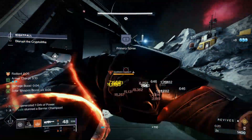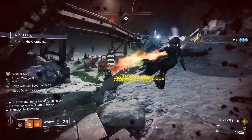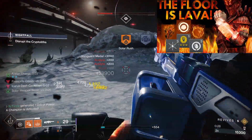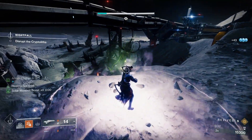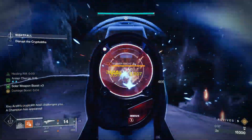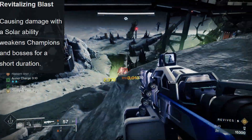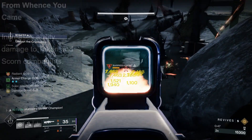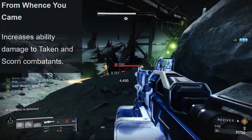They don't have much in the way of hidden gem exotics, but I will highlight some ones that will surely shine. First up is Sunbracers — not exactly off meta, but I did just recently do a video on these showcasing how good they will be next season, so check that out after this video. These gloves have been awesome for a long time now and will continue to be great next season, especially thanks to the artifact mod Revitalizing Blast, which will allow Solar abilities to weaken bosses and champions. There is also the artifact mod From Whence You Came, where Scorn and Taken take increased ability damage, so it will pair nicely in content with those enemies.